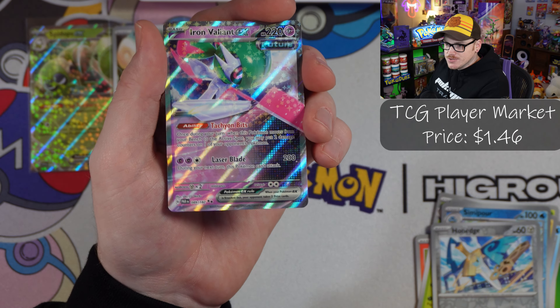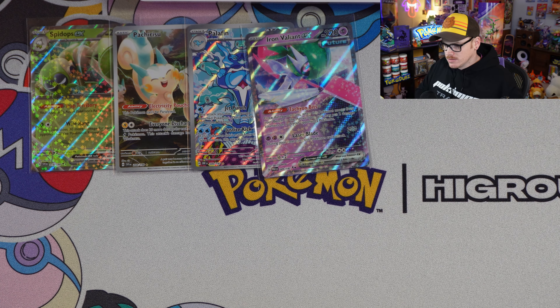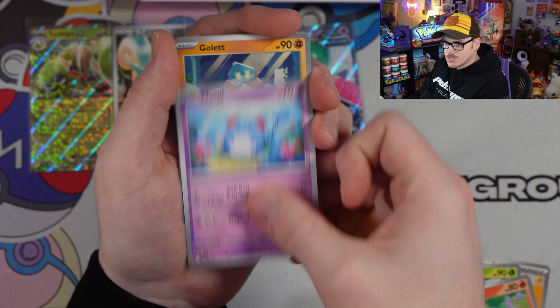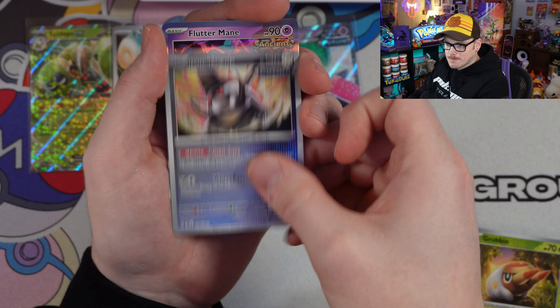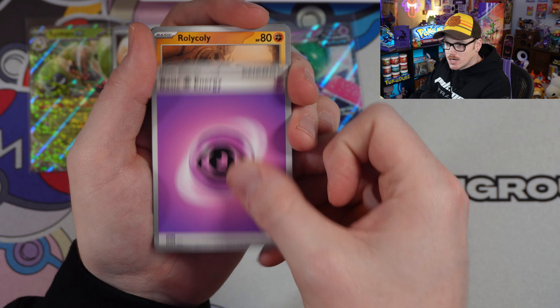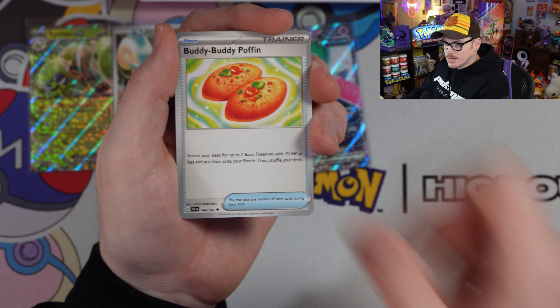Iron Valiant — let's go! This box is looking really good with two packs of Temporal Forces still to open. This might be one of the better premium tournament collection boxes I've seen. Temporal Forces has been a super fun set; the hit rates are a little harder but it's been awesome nonetheless. These just came out today — Friday the 6th. If you want my opinion, I think they're one hundred percent worth picking up at least one.